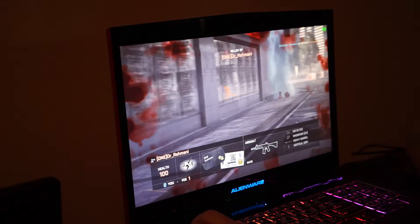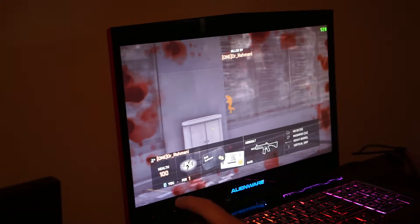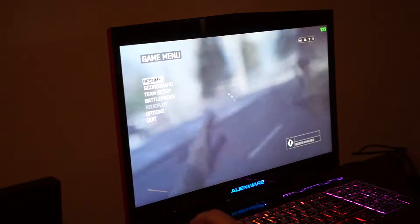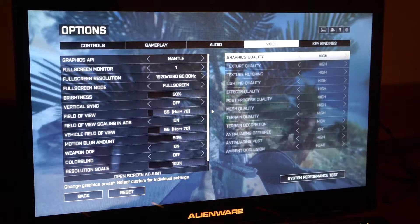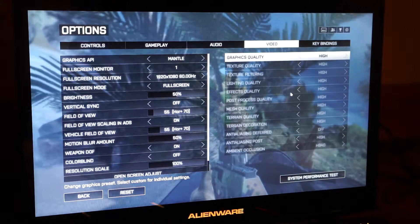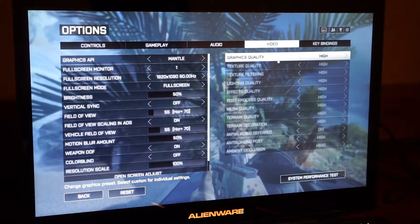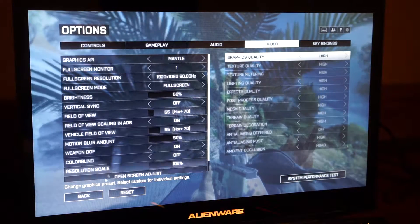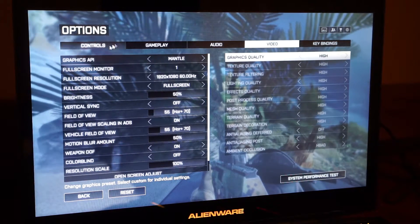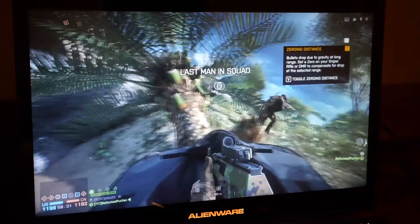Well folks, there you have it. I think that's a good enough example demo, and thank you for watching. This is going to be the 7970M 2GB card on an M17XR3 — it replaced a 6970M. We have it on Mantle, 1080p, on high settings. We're going to see how this performs against the M17XR4 modified with the 970M. We're going to save our settings and resume.